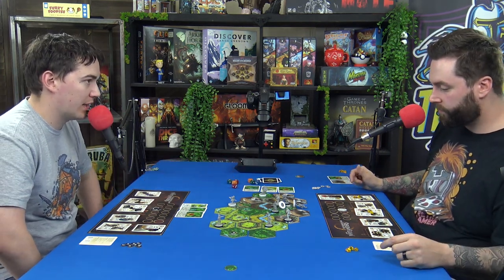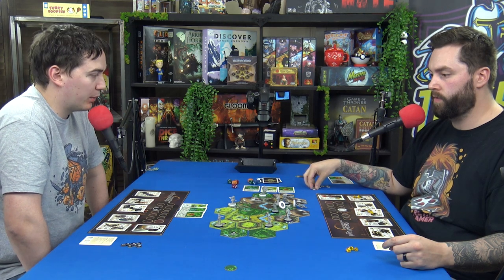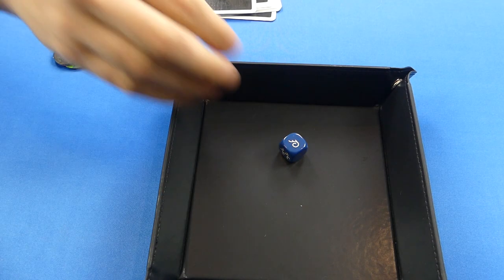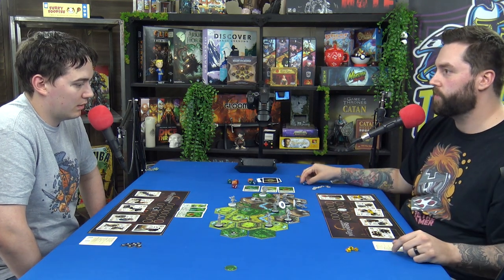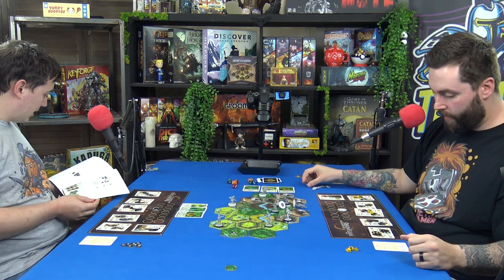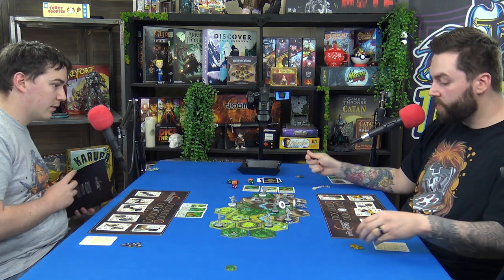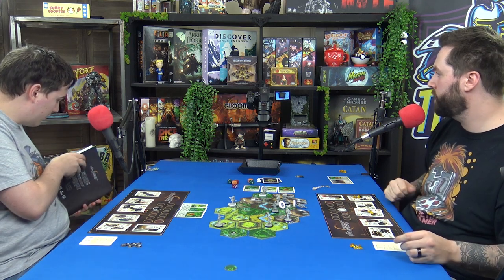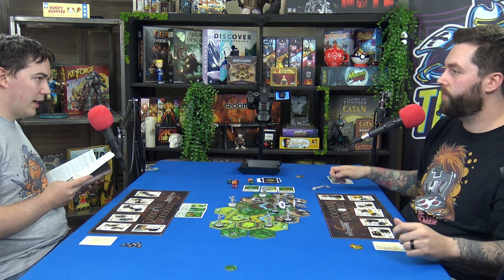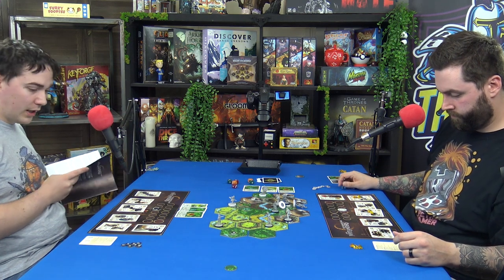The card says 'any opponent that enters the formation receives an attack with one dice,' so I defend. That's one hit but it cancels out because my wolf has automatic defense. Now my defense overpowers it — and now I get an attack roll in return. Does that cost an action? I don't think so — it's a counter attack against the active adventurer. I rolled a one — actually I don't think this triggers a counter attack.